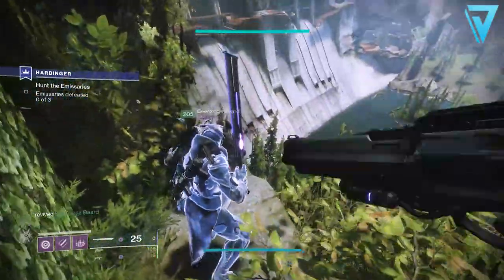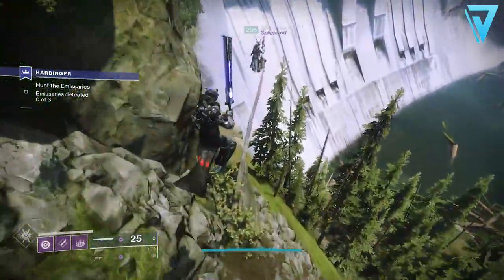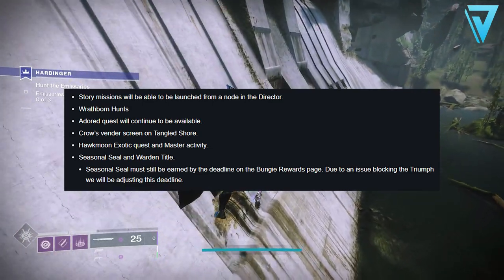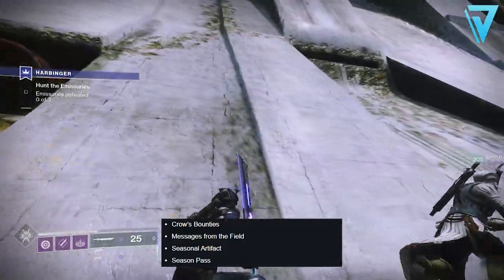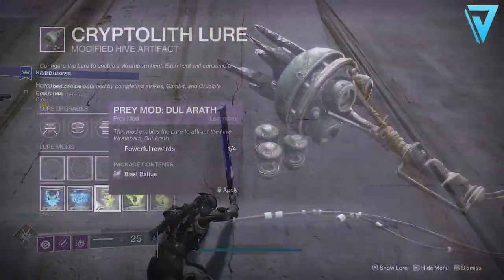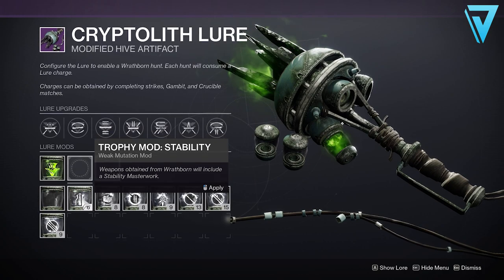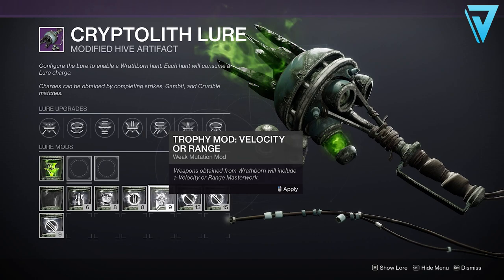First things first, we're going to look at the things we need to complete in the current season — Season of the Hunt. Unlike in previous years where seasonal content rotates in and out, seasonal activities will remain throughout the entire year. Things like Wrathborn Hunts are going to continue throughout Year 4, so with the removal of Crow's bounties going into season 13, you want to make sure you've completed as much of the Wrathborn Hunt quest lines as possible, fully unlocking and upgrading your Cryptolith and ensuring you have a fully charged Cryptolith ready to go.